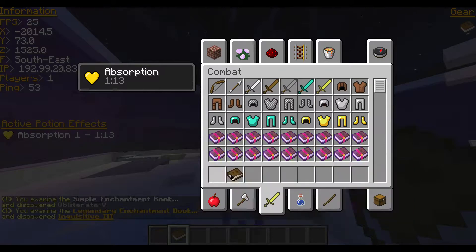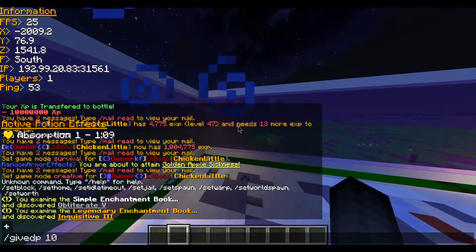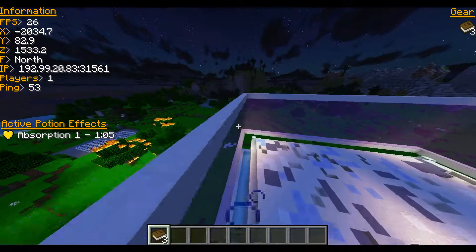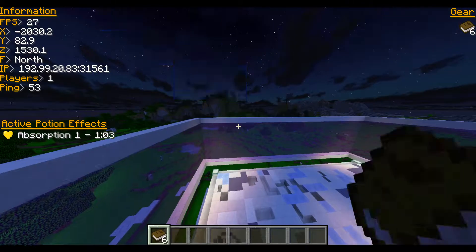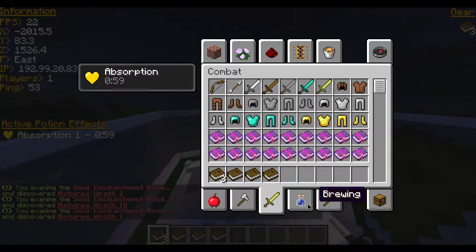Oh wow, I just got a good book — why do I always get a good book when I'm recording? Okay, so then eleven is a soul enchants. I'm going to open three soul enchants. Yeah, you can. Six soul enchants — as you can see, they do work and they will apply, as you can see.